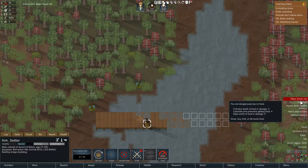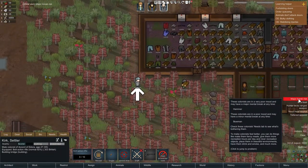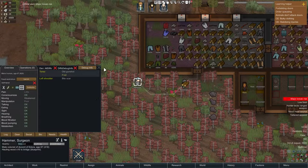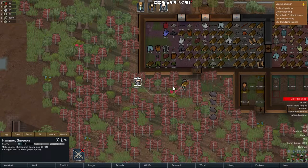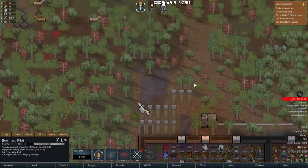Major break risk — who is it now? Why? Okay, Hammer. He's stressed. Okay, and he has nothing. Okay, epic.